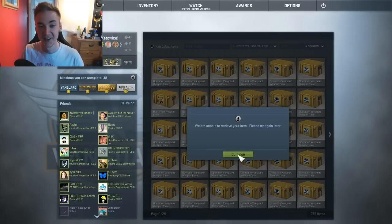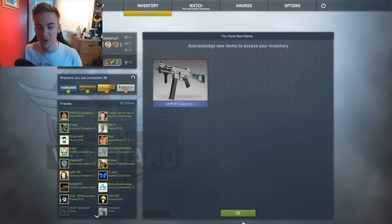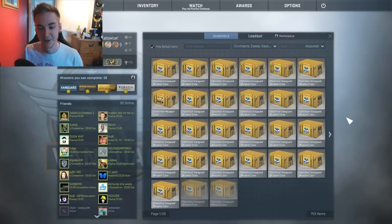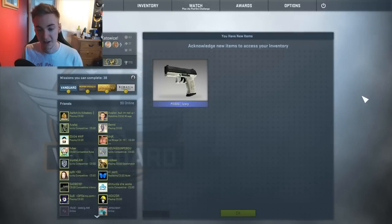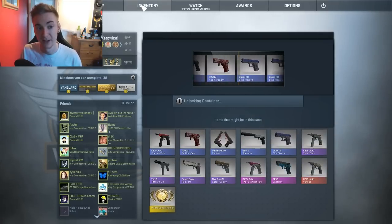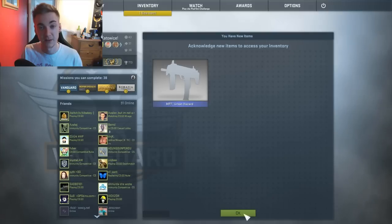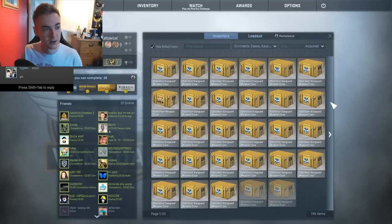Another Battle-Scarred SCAR-20 Crimson Web — awful. I'm just hoping to see a knife pop up. 'We can't retrieve your item, however we have given you a stat track Karambit Fade' — yeah, I'll take that! I saw the Cyrex pop up right there. The very first case I opened I saw a stat track Fire Serpent fly by — one of the skins I'd absolutely love to give away. I already have one in my own personal collection. Come on speed run, speed run, speed run!